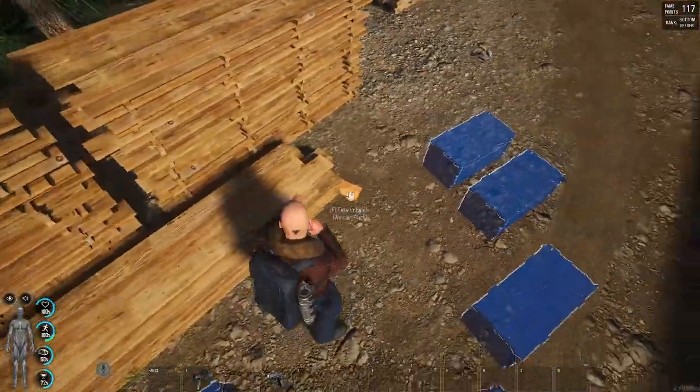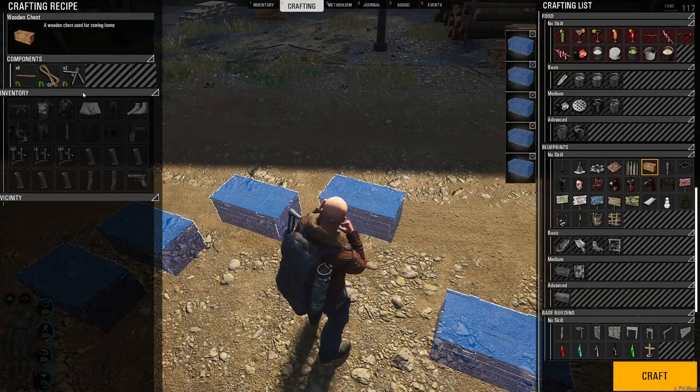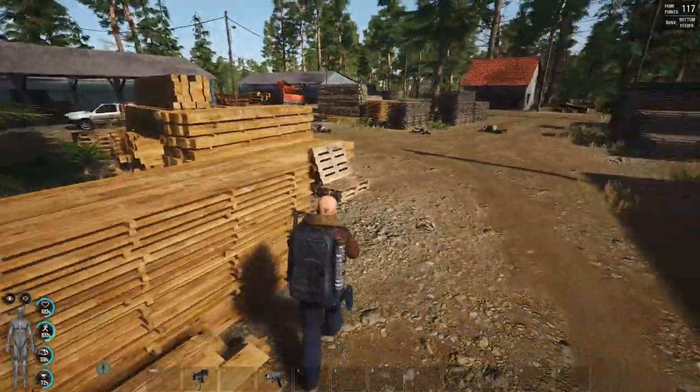We'll take that one, put it in there, and take that one and put that in there. What are we up to now? 28%. We're making our way very quickly and we can just shut these down now. That's the quickest way to do it.